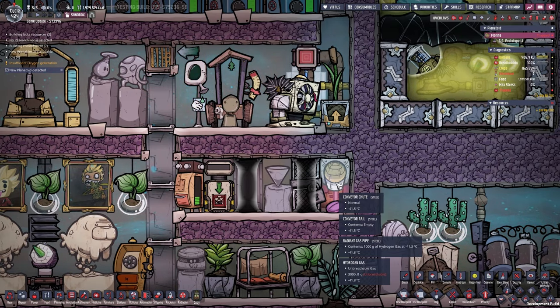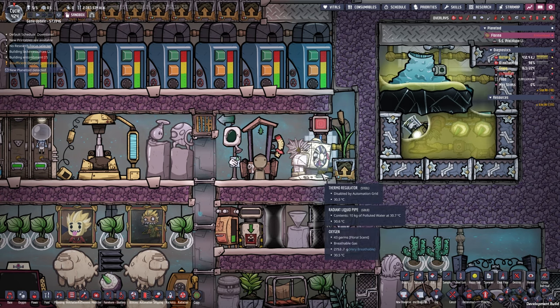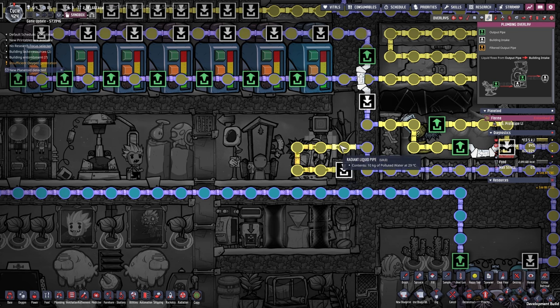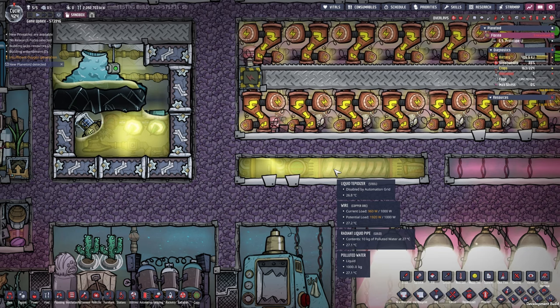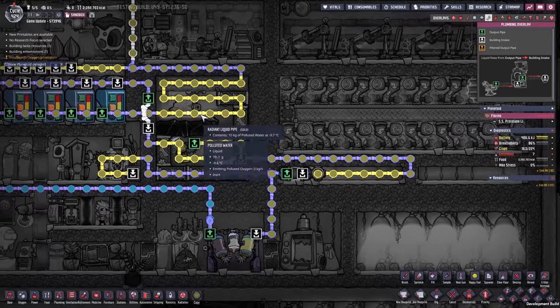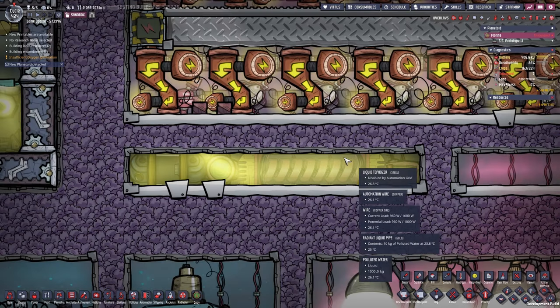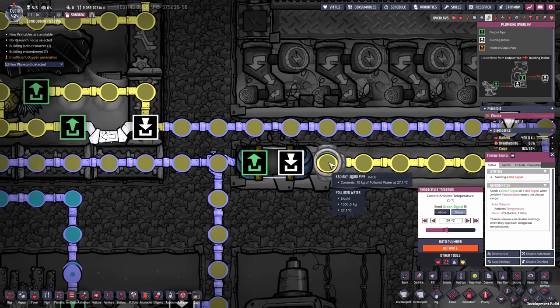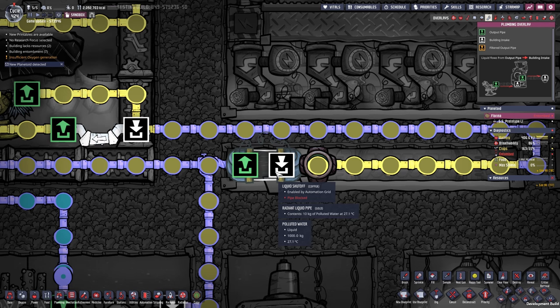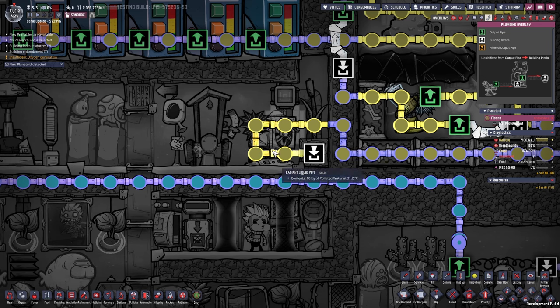This is how we cool our infinite food storage: just a single thermoregulator running two radiant gas pipes made of steel. To prevent overheating, the thermoregulator is cooled by the incoming liquid. The incoming liquid is already preheated to around 25 degrees Celsius — if it were minus 10 that would freeze everything. We have a liquid tepidizer that uses the excess water from our cool slush geyser, looped through radiant liquid pipes over a thermosensor. The thermosensor controls the tepidizer: if the liquid is below 25°C, heat it up to 25. Once above 23°C, the liquid shutoff opens, feeding 50/50 to the thimble reed and the water sieve. The water sieve then puts clean water into the electrolyzer.